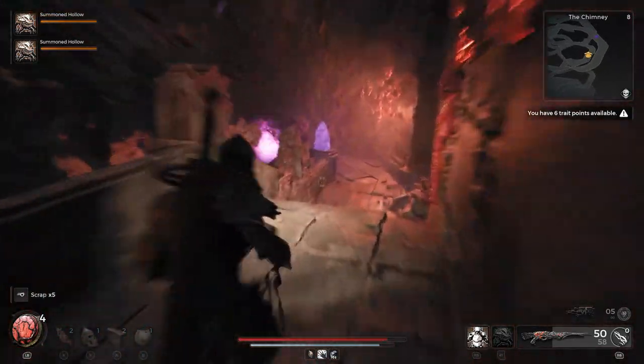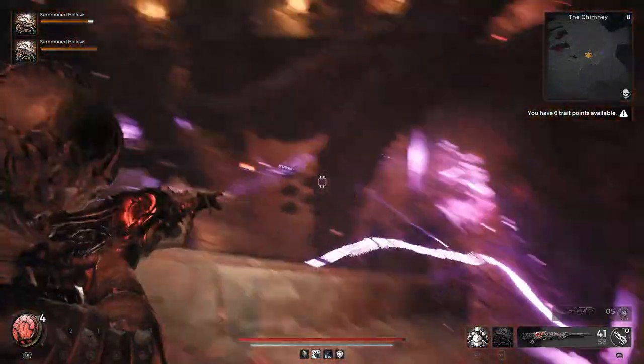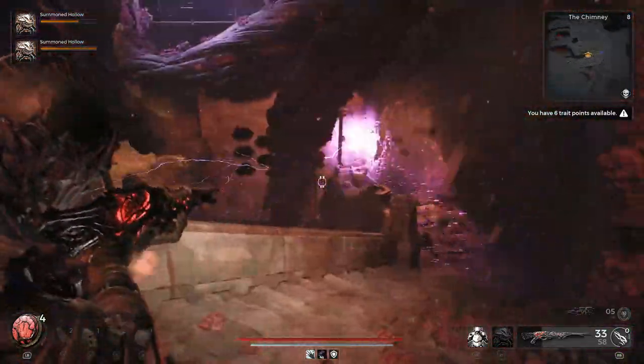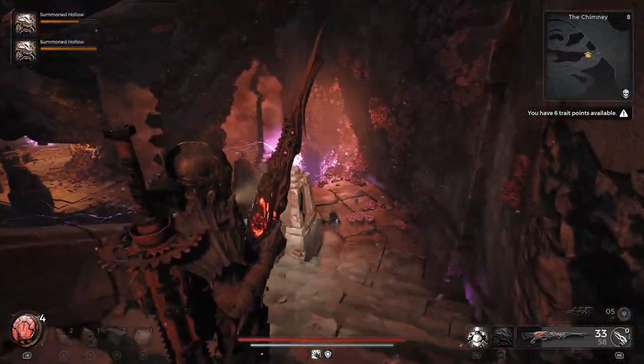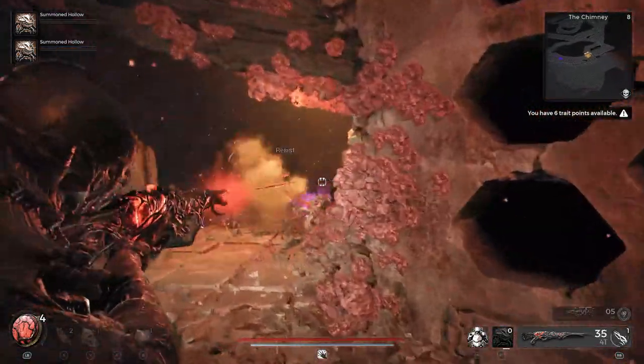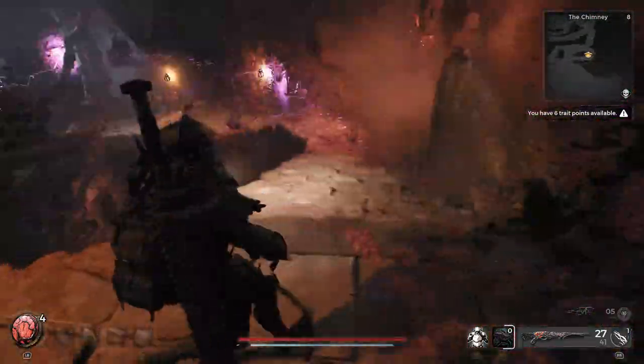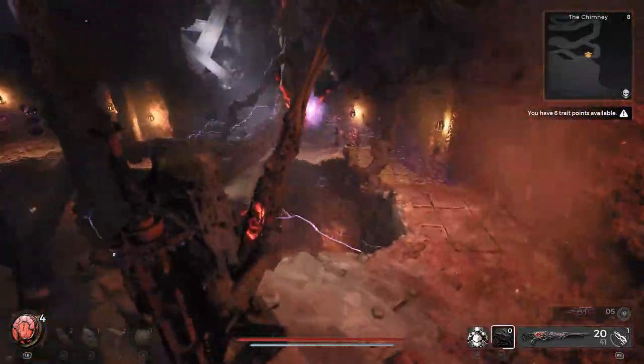Exactly the same as before — clear the crystals as you go, make your way forward, and just be a little bit careful of the electricity. Slowly but surely you're going to make your way down, and this is probably the easiest part now. You can often find yourself holding up and taking out enemies so you don't get too far ahead and electrocute yourself, which would mean starting again from the very top.